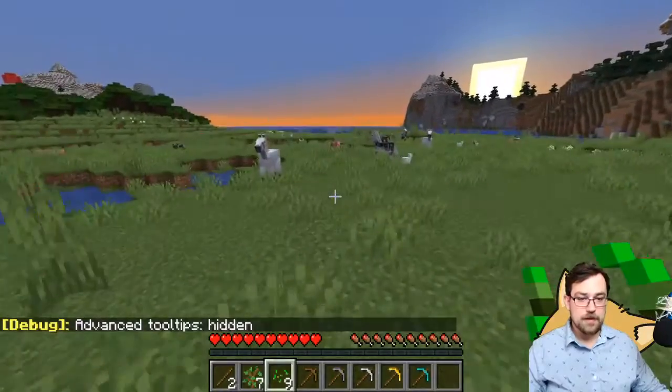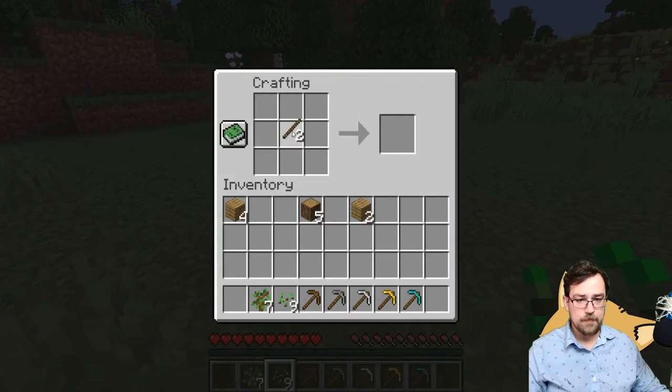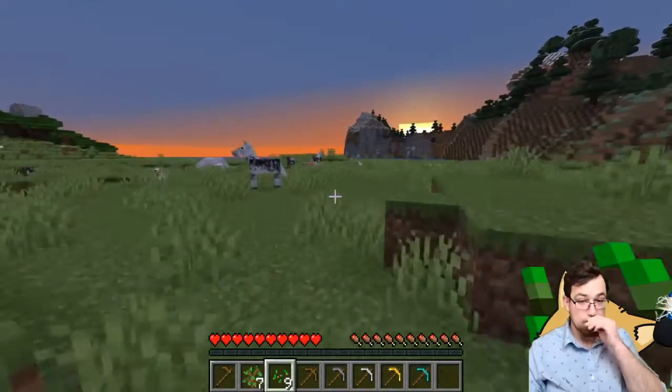What we can do real quick is craft a gardening hoe using a long handle and two pieces of wood, and we will go start on a garden.